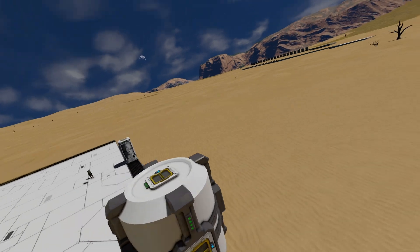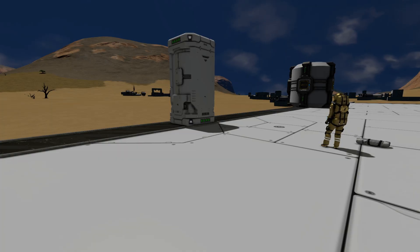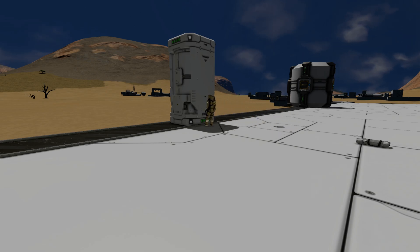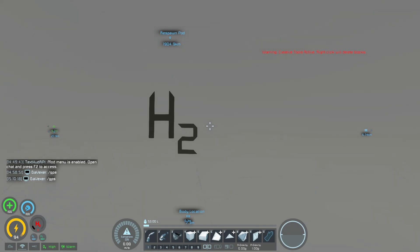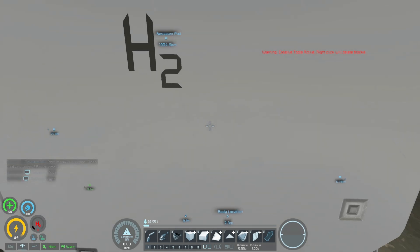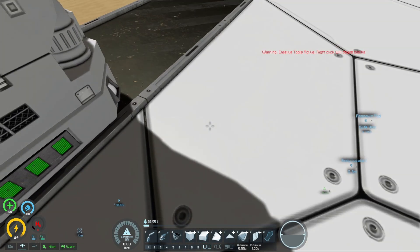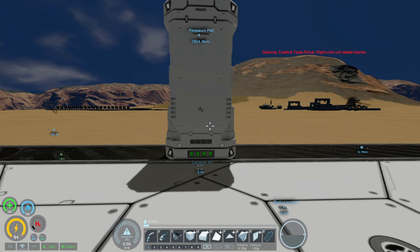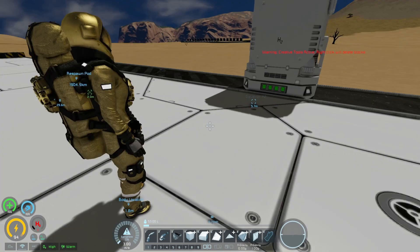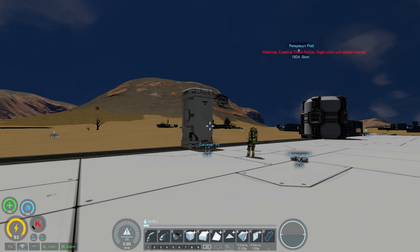I kind of want to figure out how far the explosion from a full hydrogen tank can reach. We have a test dummy here who will take on the explosions. First, I'm going to test the distance using slash GPS. Right where I am is about five meters away, so we're going to push the dummy over and have it stand five meters away from the small hydrogen tank, then shoot it and see the explosion radius.